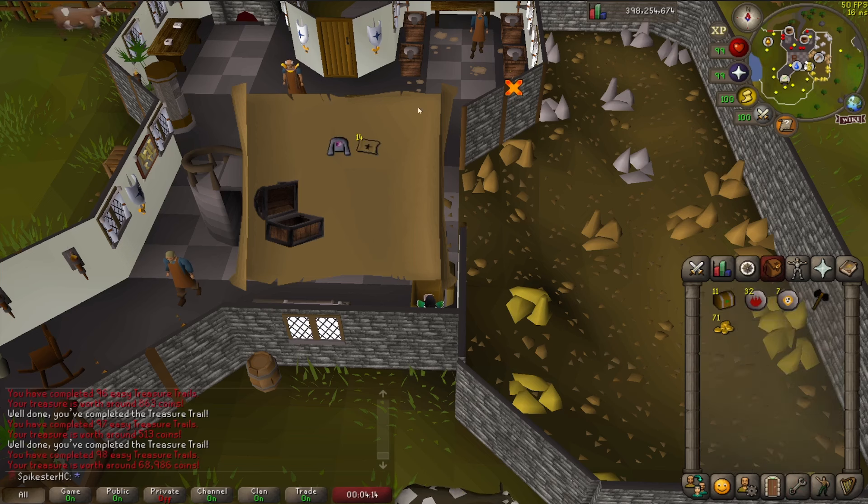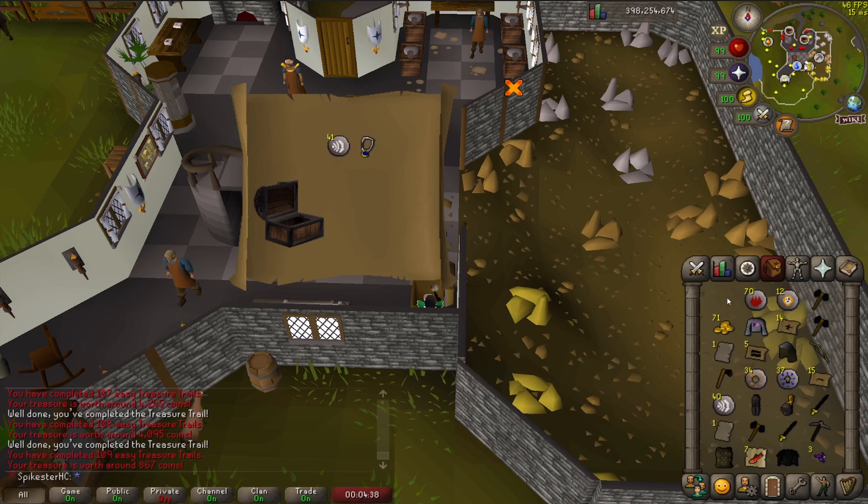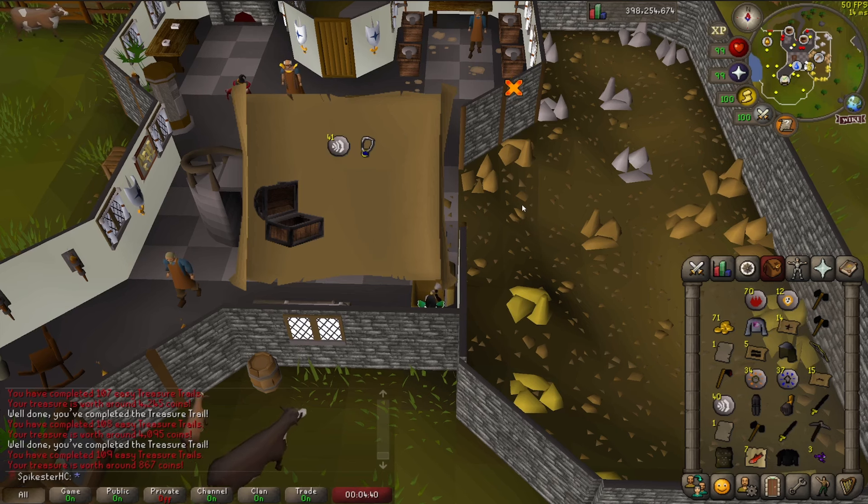I got a bob shirt but I think I've already got that. That's my 100th easy clue. Iron full helm gilded — that's a new one. And nothing too great from those unfortunately.